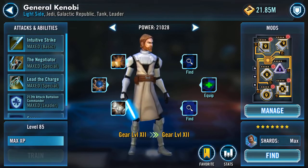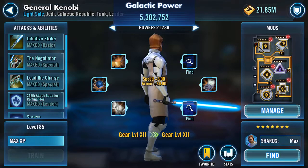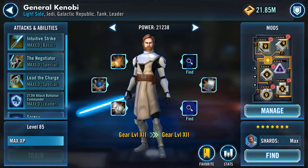One final piece — I had a few pieces and was really in a quandary: do I give it to him or one of the others? Then I finally noticed it says two of one. So done. And that gave him an additional 2,000 health, 45 agility, 6 speed, 60 armor, 60 resistance — all sounds good for Mr. Beardy.